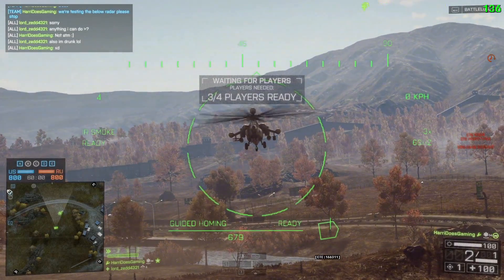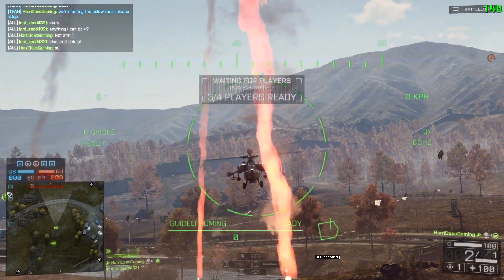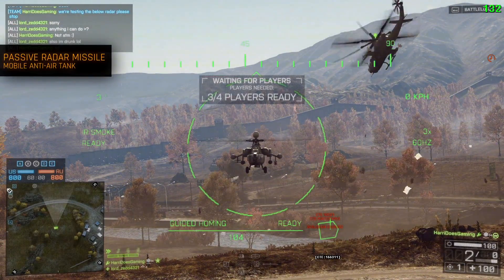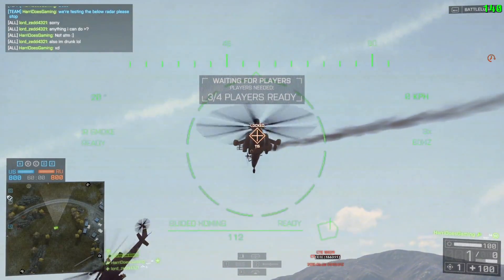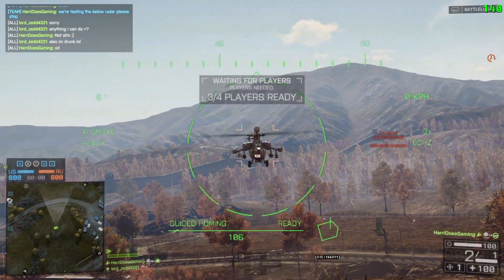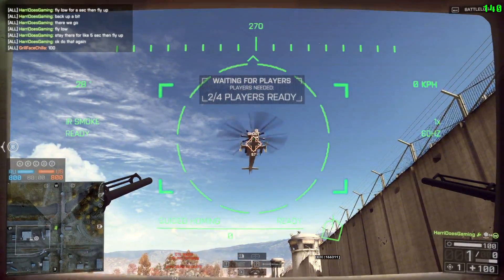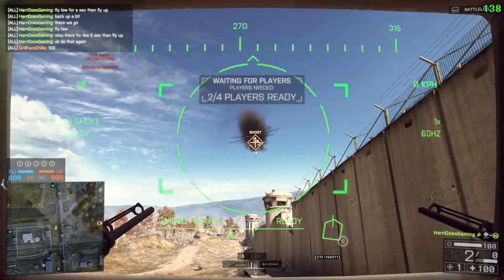Moving over to the mobile AA tank, passive radar and active radar missiles will not be able to lock onto air vehicles if Below Radar is active. In this test, I'm using the passive radar missiles and as you can see, I can't get a lock onto the attack helicopter. But once he gains some altitude going above the Below Radar coverage, I can then lock onto him. As he returns closer to the ground, I completely lose the lock-on. However, you can still dumbfire these missiles and lock onto your target once he flies out of the Below Radar zone, and they can easily make a sharp turn to come back around and hit your target.